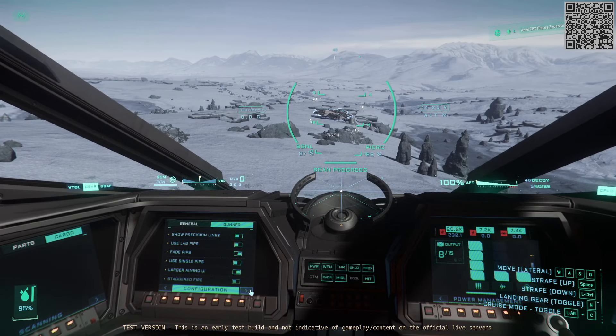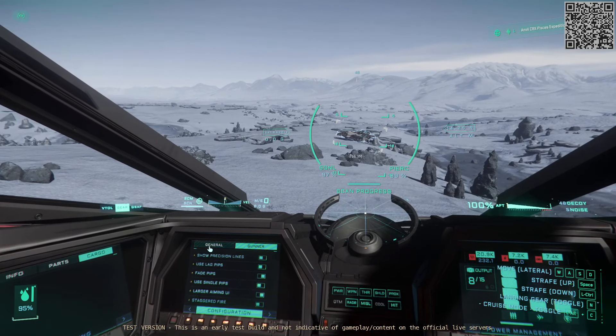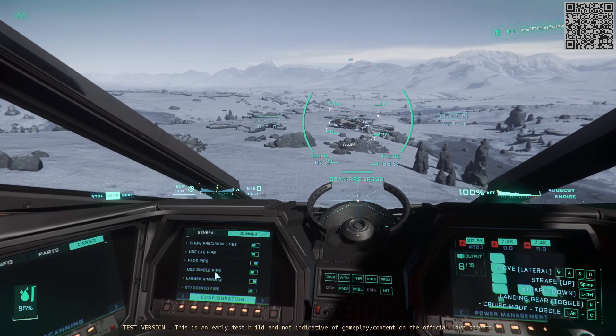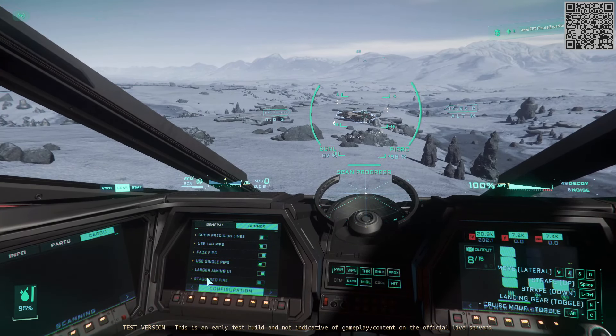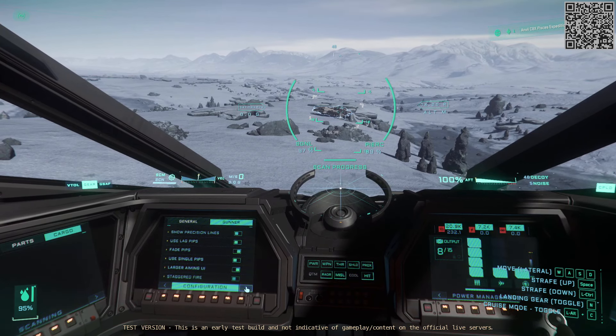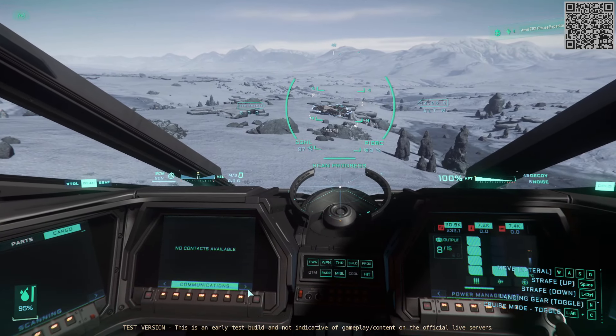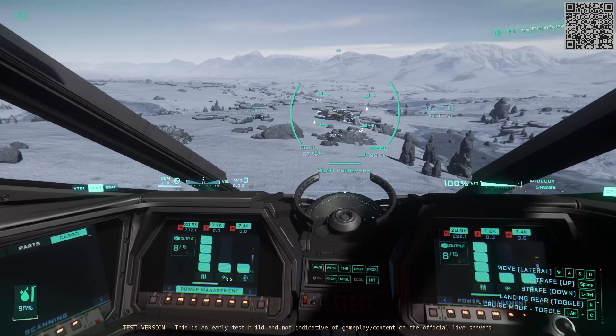The next screen is a general screen from previously with a lot of different systems. Those are gunner-specific things, and most of those I don't know what to do with because I rarely use weapons in this game. There's also contacts, which I think is for radio contacts so you can call your friends, and a power management screen.